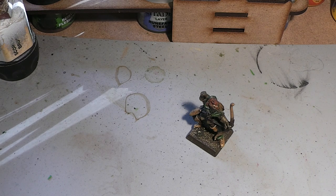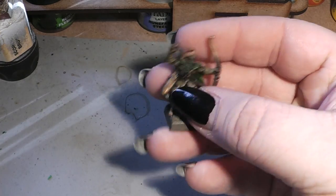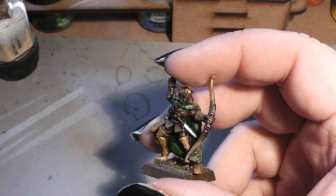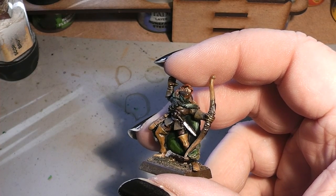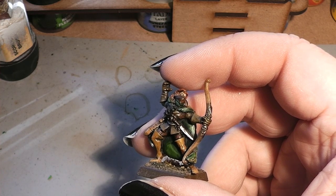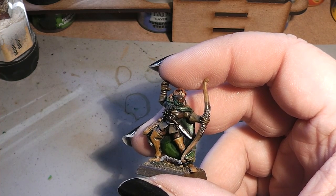But it gets better. If the aimed shot is chosen, then armor saves cannot be taken against wounds caused by the attack. Let that melt on your tongue. This means models with an armor save of 1-plus — like Empire Knights of the Inner Circle, or Chaos Knights, or anything else with a big armor save — will melt like butter in the sun by these Waywatchers.